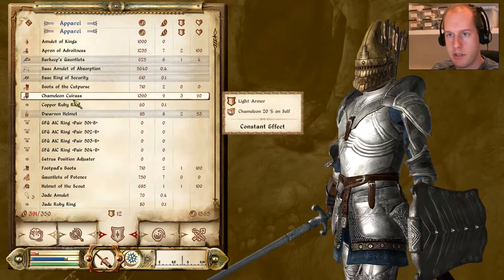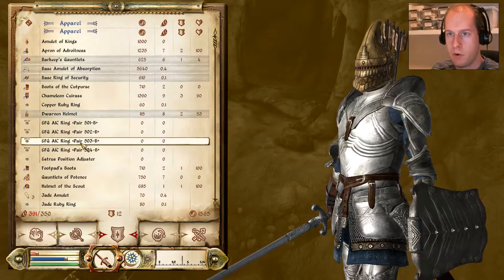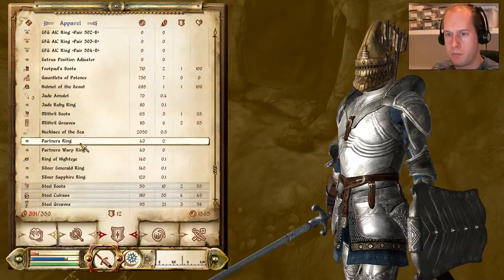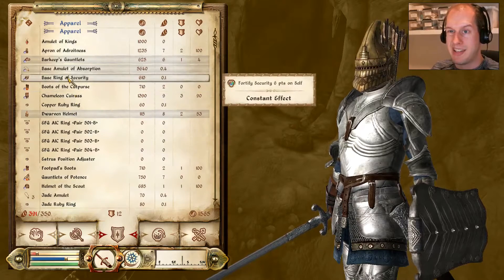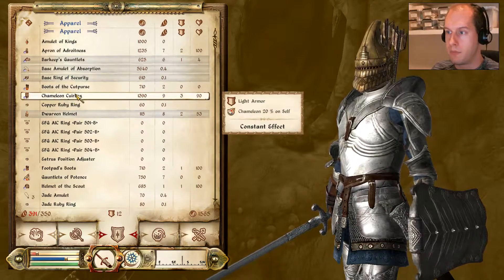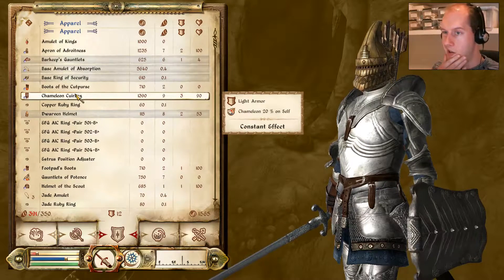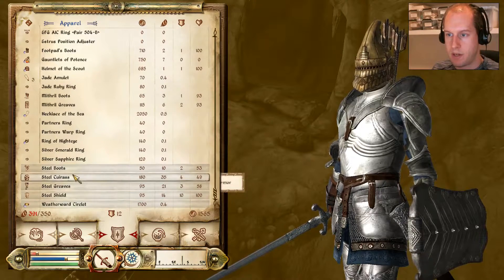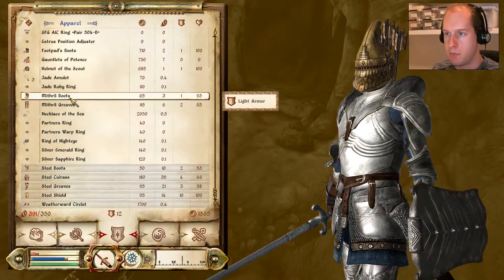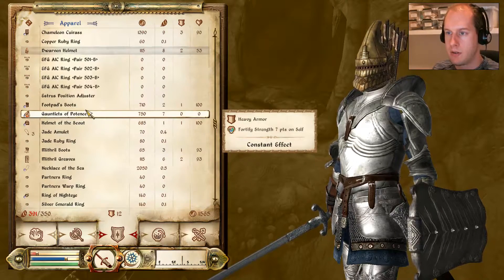Let's check that out — Chameleon Cuirass, it does three armor. Versus what am I currently using? I'm carrying a lot of crap around. We're using a Steel Cuirass — yeah, it's better, but this thing has Chameleon, so we gotta keep it. We need the stealth now and then. We also got the Mithril Boots and Greaves. Again, the Steel ones have better armor ratings so I'll stick with those — maybe I'll keep them, they don't weigh a lot but it still counts. This stuff is broken, we need to fix it. We can't repair enchanted items, I think.